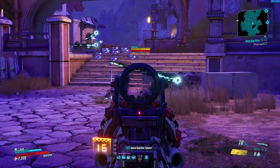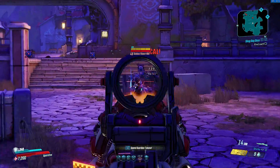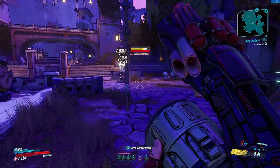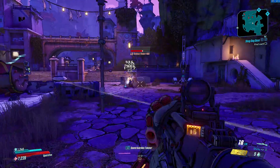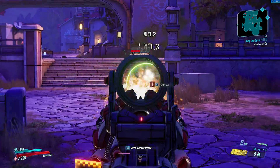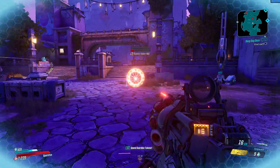It does have quite a bit of recoil, so as long as you can control it, it can put out quite a bit of damage. It also offers a boost to splash damage, consumes 2 ammo per shot, and also has the red text 'I Live My Life a Quarter Mag at a Time', which is a play on words and a reference to a scene in the movie Fast and Furious.